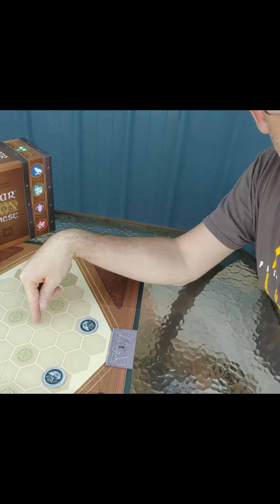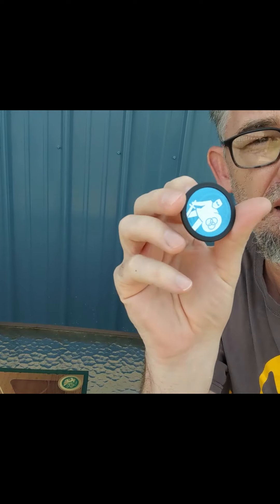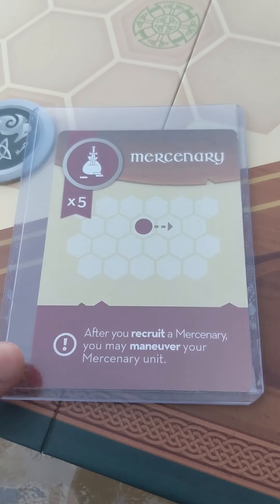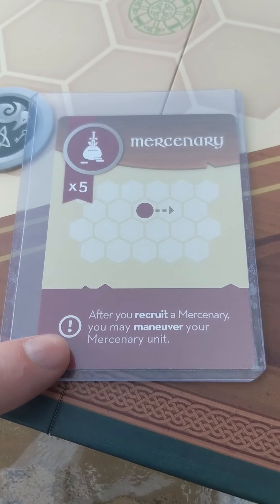The way that you control these locations is with these big poker chips, which represent your players — here's the knight, the scout, the mercenaries, and the crossbowmen. Each one has a different ability. Those abilities are outlined on their cards, which tell a player how a unit moves, how many chips of that unit there are, and any special conditions.